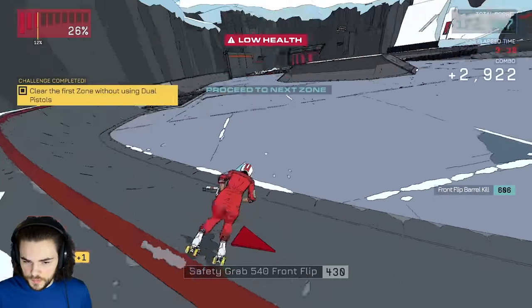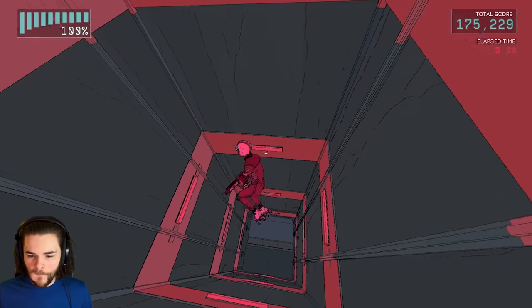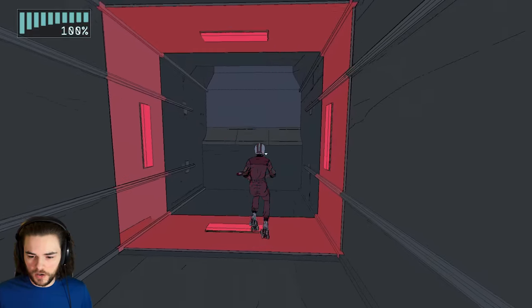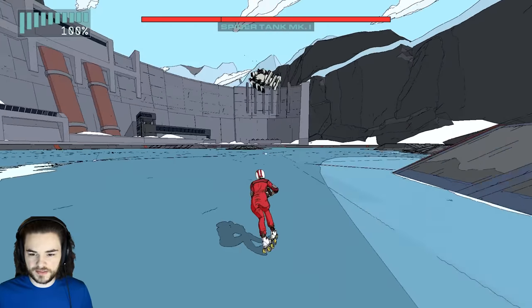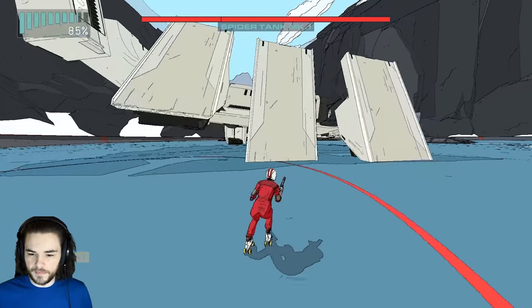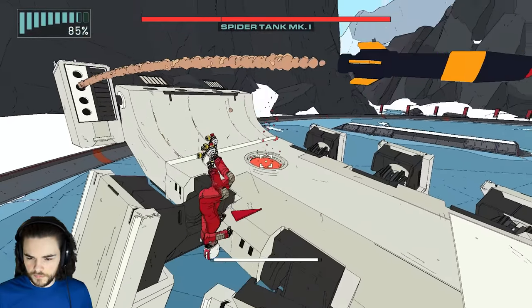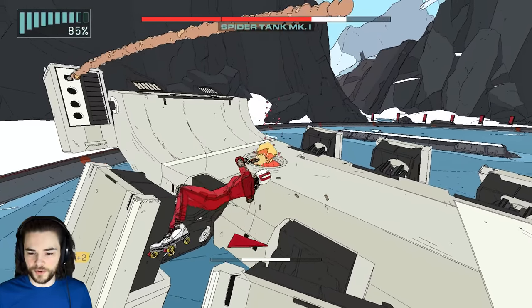After eliminating my last enemies on this level, we are told to proceed to the next zone for the first time, which definitely confused me. It's a boss. I didn't know bosses were in this game. Why does he look like a ramp? I'm about to find out. That's so cool — what the hell?